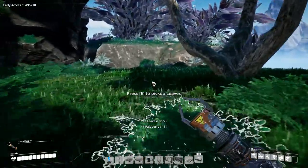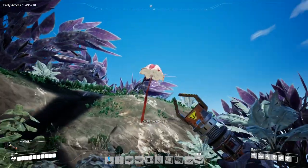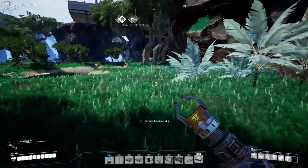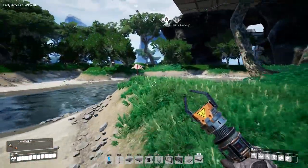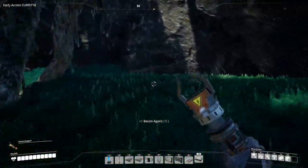The reason I'm picking these flowers up is that later on when we get the paint gun, we can actually paint things. Floating bacon! Later on when we can paint things, it uses flower petals in order to provide the ink. So it looks like there's plenty of these around here.